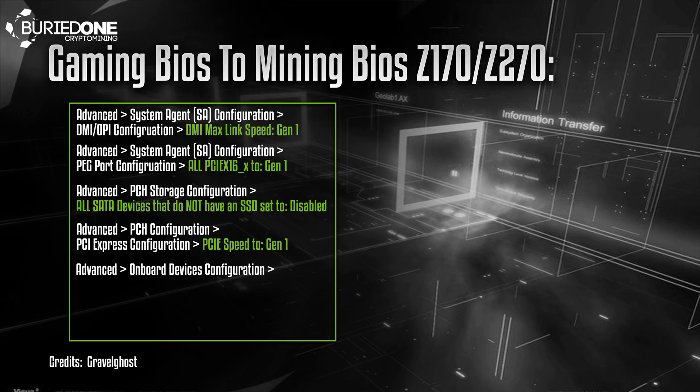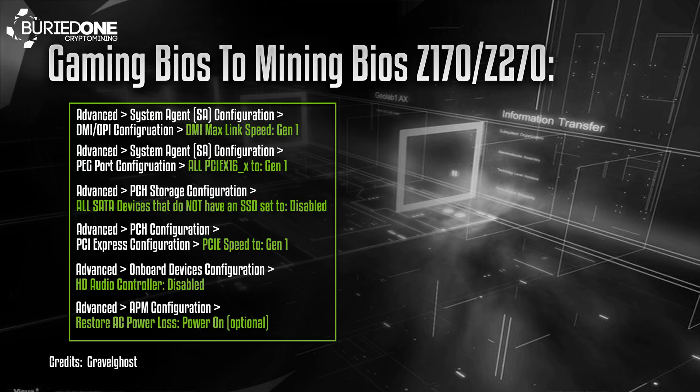Then go to Advanced > Onboard Devices Configuration and set your HD Audio Controller to disabled. Next up go to Advanced again, the APM Configuration, and set Restore AC Power Loss to Power On — this is optional. When the power turns off it will restart your system and it will start mining again.